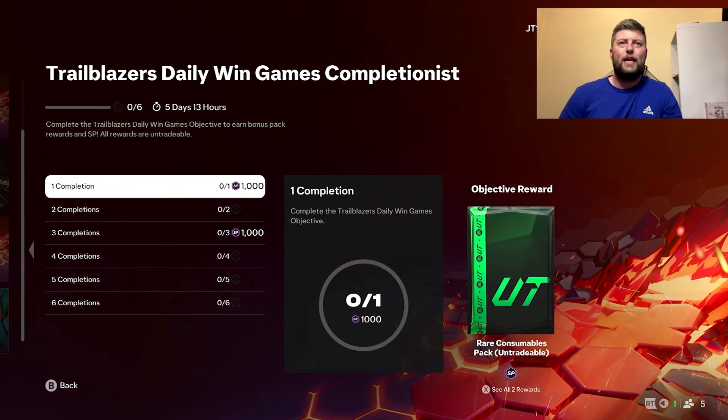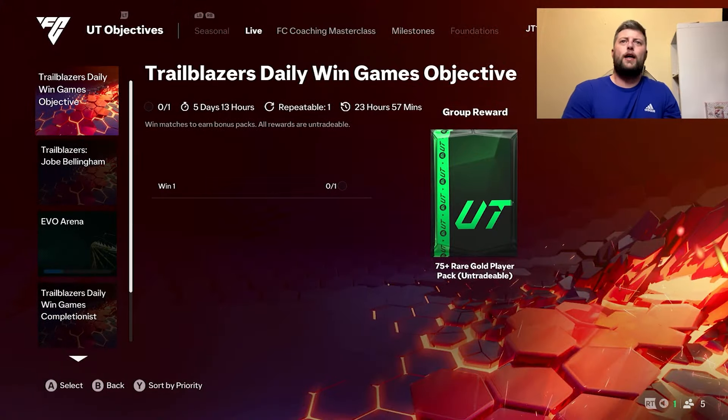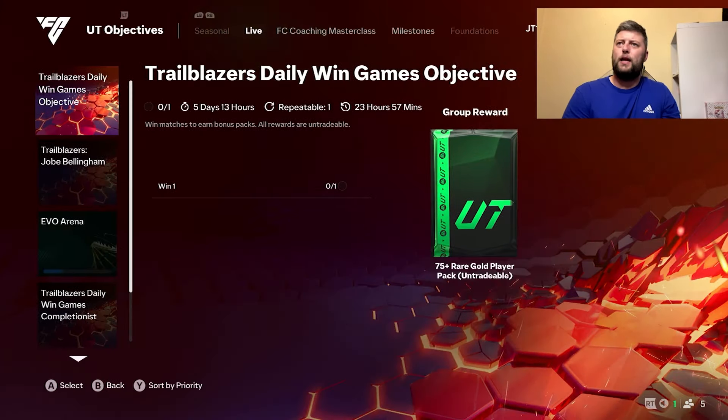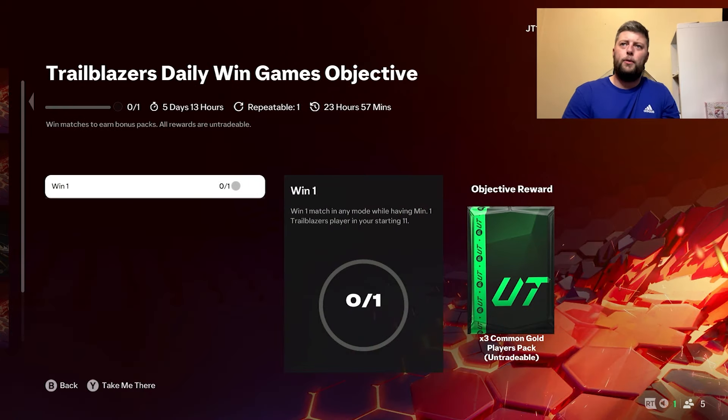This one is 'complete the trailblazer daily win games objectives to earn bonus pack rewards and SP — all rewards are untradeable.' Win one game and you get a 75-rated rare player and free common. You just have to win one match with a minimum of one trailblazer in your starting 11.